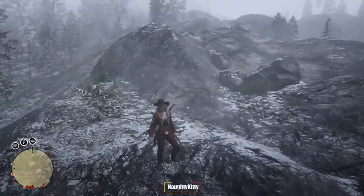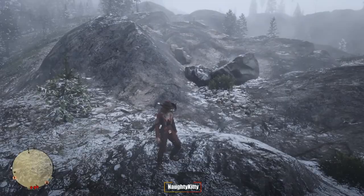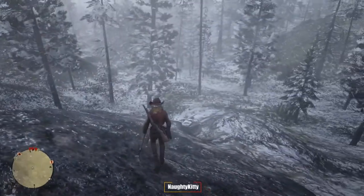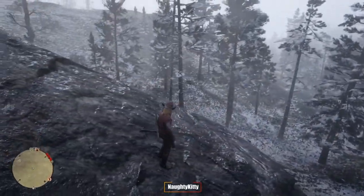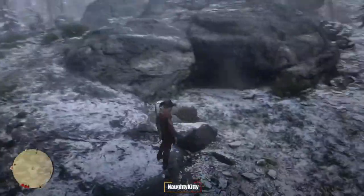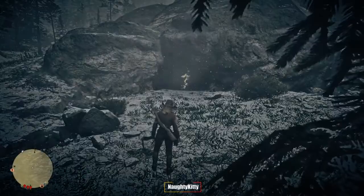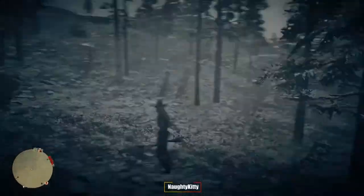Now I will show you where the cave is on the larger map so you get a better idea of where it is. It just depends on where you exactly are — either you walk down from the hill or you walk around a bit. This is what it looks like when you're on top of the hill. Once you're near the cave, this is what it looks like around the cave. Then you can get inside the cave and get your treasure.